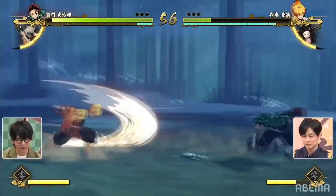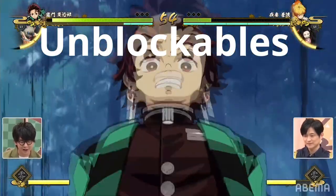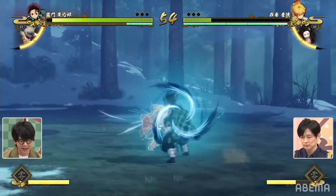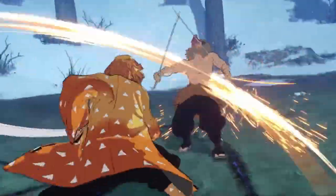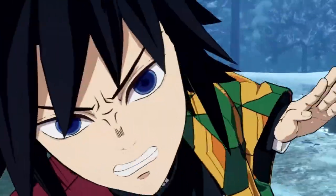Next we're going to talk about unblockable attacks, which are characterized by a blue flash. Tanjiro just did one there. The blue flash looks like this, and here are examples of what the other characters' grabs look like. They're just unblockables — they go through armor and obviously through block as well. They seem to have varying range depending on the character.